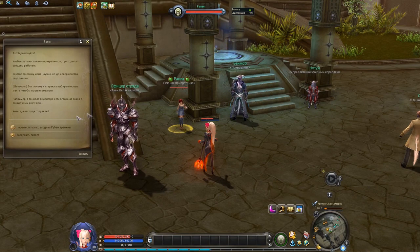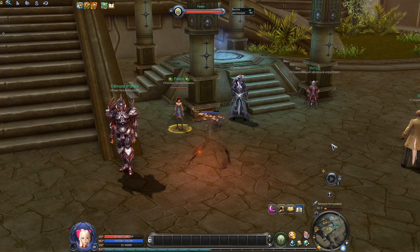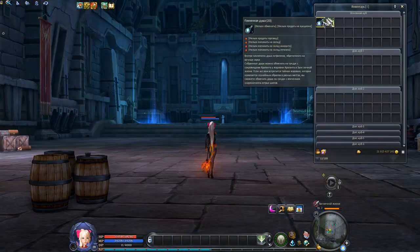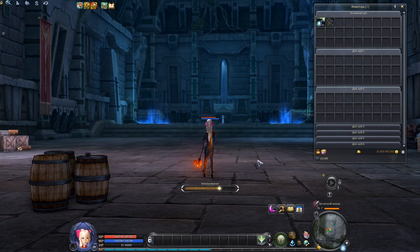A trip to Tempus Fugit is made more comfortable now. If you talk to the NPC in Galkmaros or Ingison Fortress, you can teleport directly to Silentera Canyon, next to the Tempus Fugit entrance. But that's not all – farming spirits also became easier, because they don't disappear anymore if you leave the area.